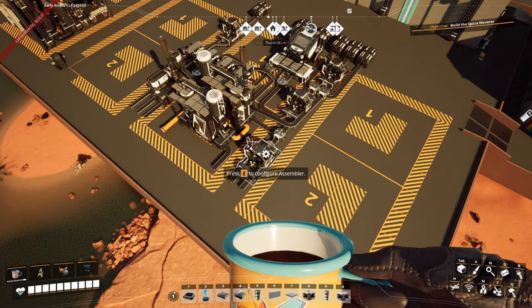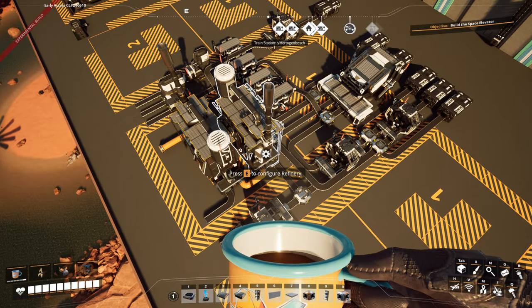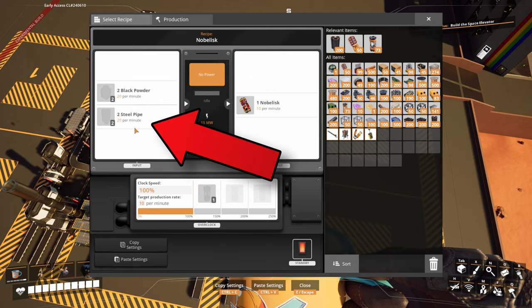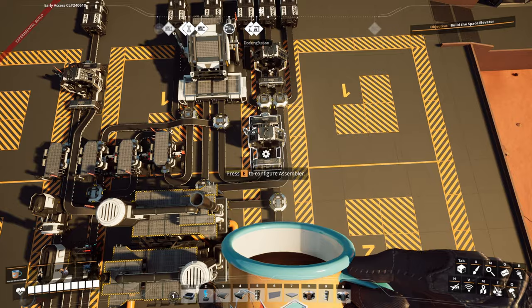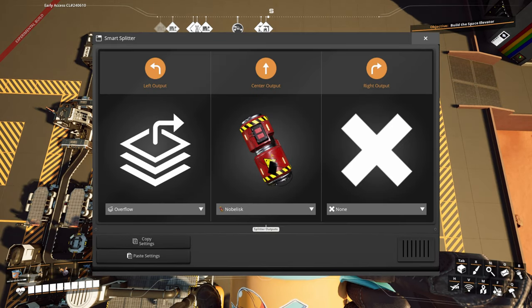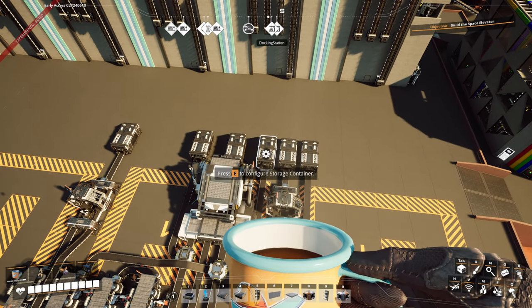Now let's understand our Nobilisk production. We have three assemblers and three containers. The start of it all is our black powder production — producing 60 black powder, split through a normal splitter into the refinery for smokeless powder and into normal Nobilisk production. For normal Nobilisks we have 20 black powder, 20 steel pipes coming from the constructor, and we're producing 10 Nobilisks per minute. We then split this output using a smart splitter: it fills our assembler for cluster Nobilisks first, and only when that overflows does it go into the storage container. The total output of normal Nobilisks going into storage is 2.5 per minute.